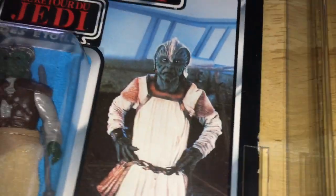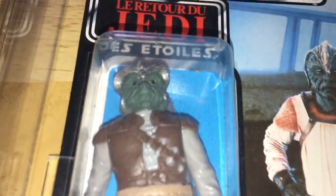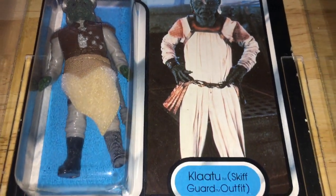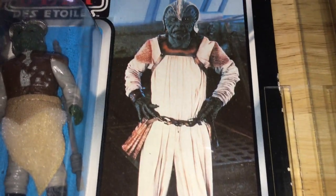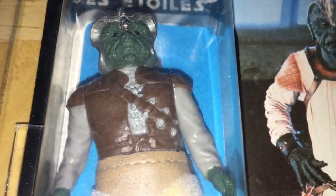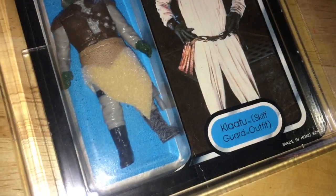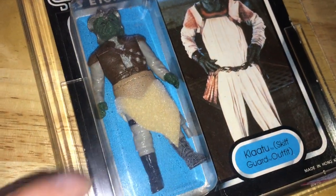That's the back of the card. I did review this years and years ago, but much better to look at it now. I think Ashen Figure Grade has got this one — pretty sure he has. So out of all Mist Cards, this one's probably the most common that you'll find, which is the Klaatu Skiff one — the Klaatu Palace figure.